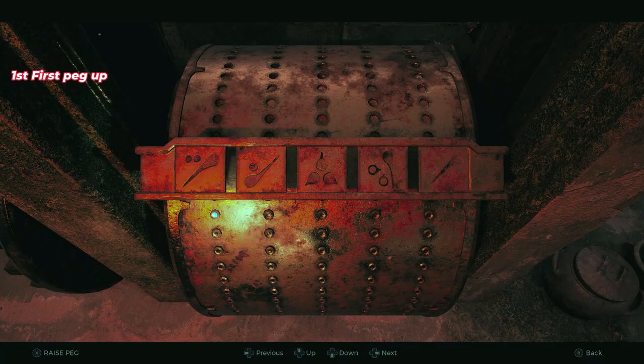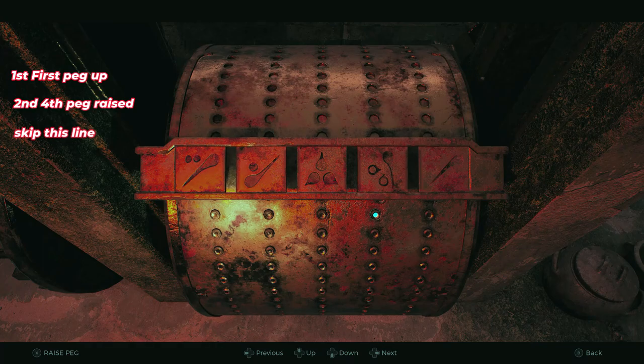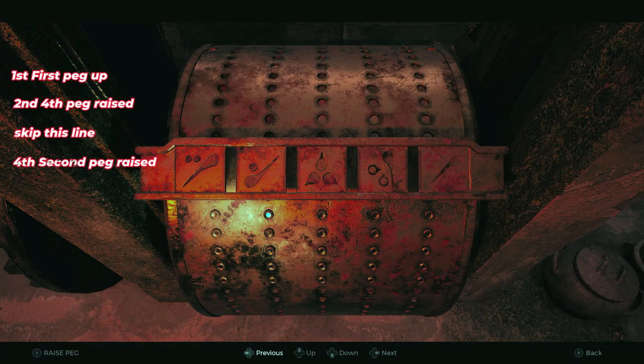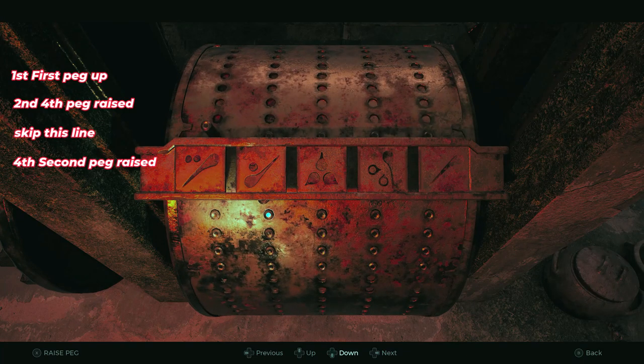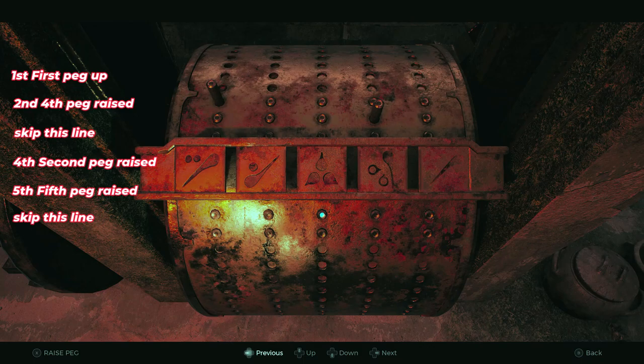After that you're just going to follow the instructions here. The first peg is going to be up, and then for the next line you're going to go all the way along to the fourth peg and raise that one as well. Drop down again and you're going to completely skip this line, then press down again and go to the second peg and raise that. Down once more onto the fifth line, go all the way along to the fifth peg and raise this one. For the sixth line, this is going to be another one that you skip, so don't raise any, then drop down and raise the third peg here.